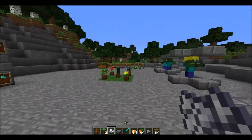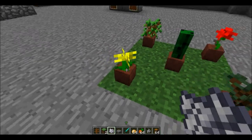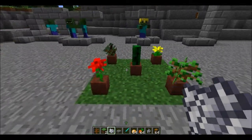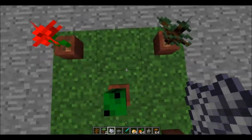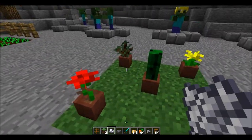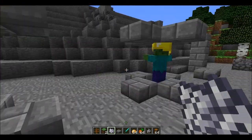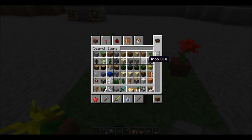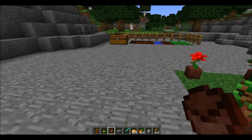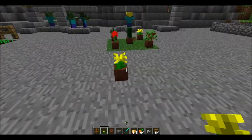Another thing they added is flower pots, so you can plant stuff like saplings, flowers, and cactuses in them. The cactus looks the coolest — cactuses are usually three blocks high but this one is a tiny little thing, not even half a block. It surprisingly doesn't hurt you even in a pot. All you do is place the pot, right-click with the item, and bam — it also raises you up about half a step.